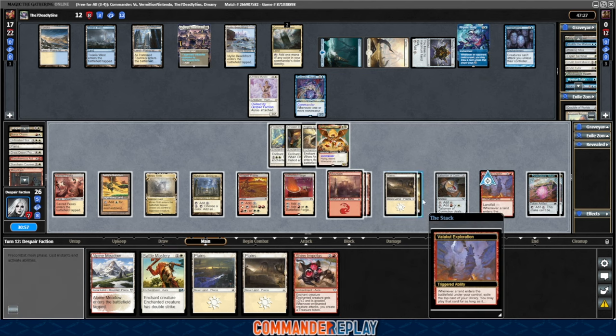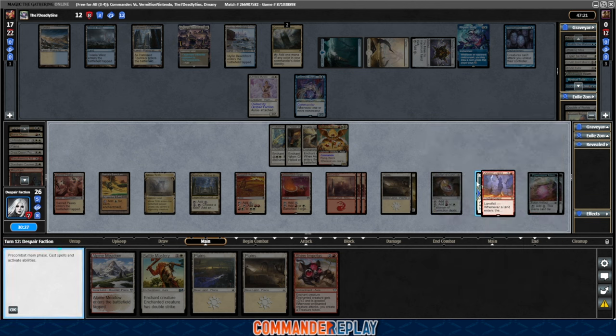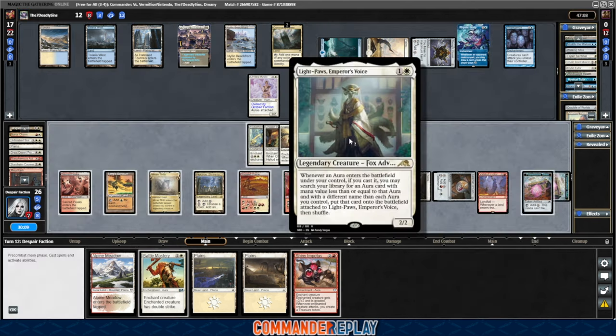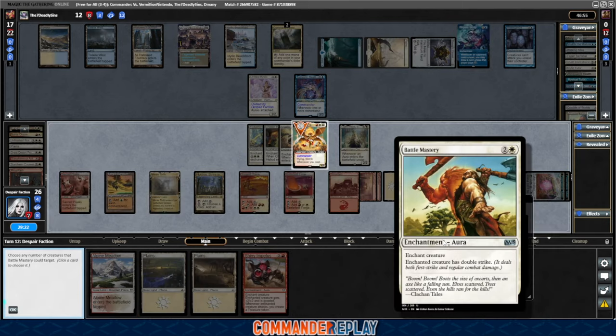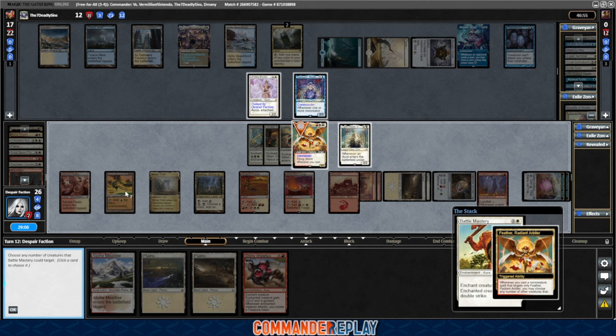Play the Mountain — Volicot Exploration. Light Paws — when an aura enters the battlefield under your control that you cast, you may search your library for an aura card with mana value less than or equal to that aura and with a different name than each aura you control, put it on the battlefield attached to Light Paws. Yeah, let's try that and see what that gets us. Pay for that Rhystic Study. Whenever an aura enters the battlefield — so we cast an aura, it triggers. Another Rhystic Study — pay for it. We copy it using Sarasanctum's mana for basically only one mana. We should copy it then.